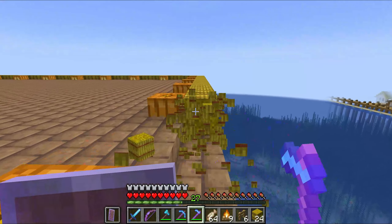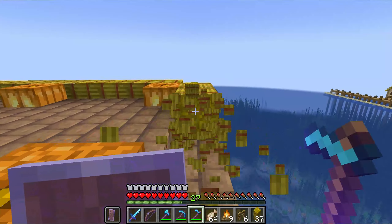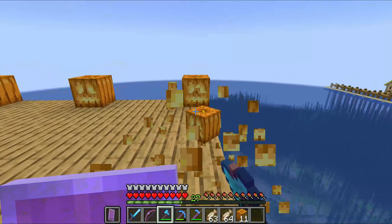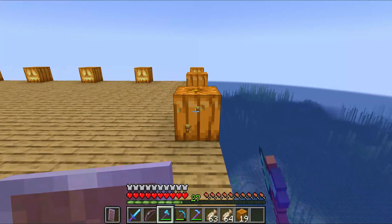The hay bales will be recycled into thatch-it roofing for other projects. I don't know what projects require thatch-it roofing, but I know they're not here. Next to be removed are the pumpkins. I will likely not use these in any other projects, although they provide light. Sea lanterns are just the superior form, so these will likely just be thrown into lava.